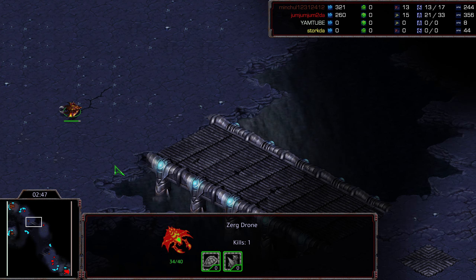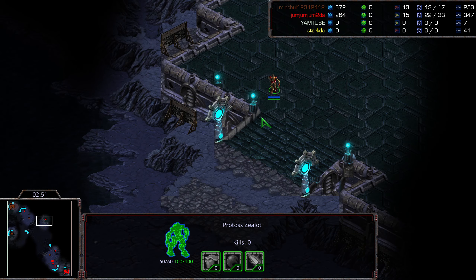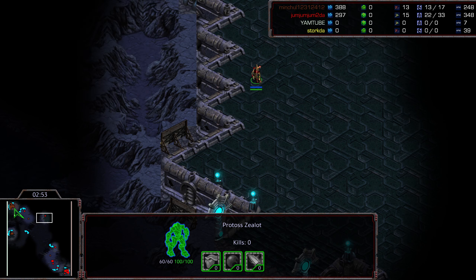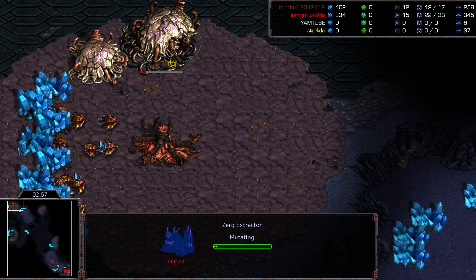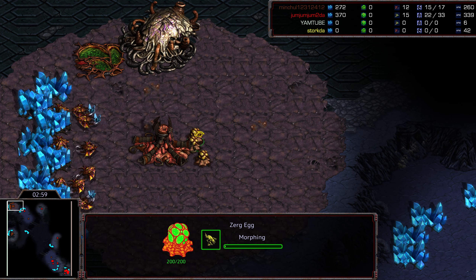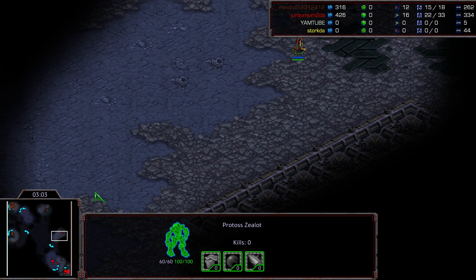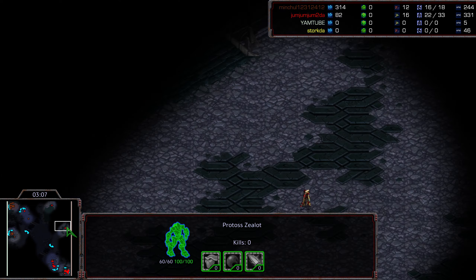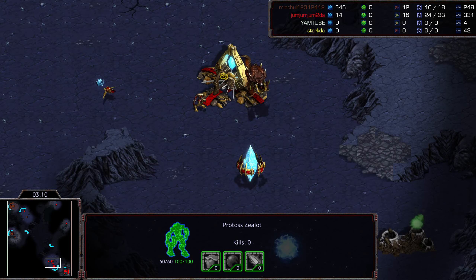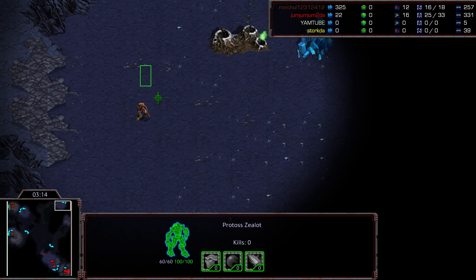Drone currently holding the line, maybe just for scouting. The Zealot making its way - I think Shuttle's realized there's got to be another base out here somewhere, so starting to explore. Spawning Pool finishes, Extractor on the way. We do have six Zerglings produced initially. Second Zealot marching its way out. Just that little bit of confusion early - the mind games here. Sending what would normally be aggressive Zealots scrambling to find where this new hatchery is.